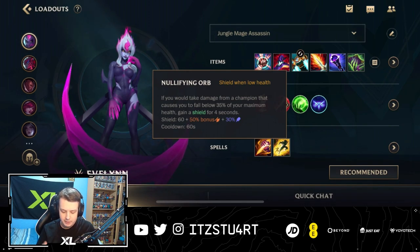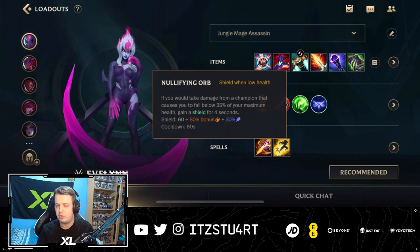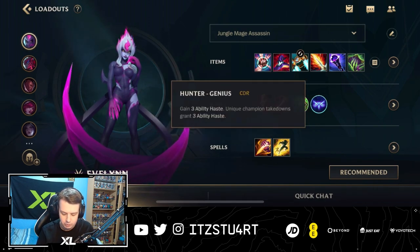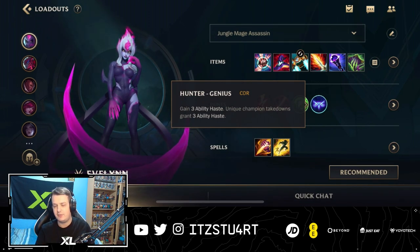The next rune is Nullifying Orb, which gives you an extra bit of a shield. With Evelynn you like to jump onto the back line so you will be taking quite a lot of damage sometimes. Nullifying Orb gives you that extra shield when you're low on health, just to let you survive a little bit longer, and it also scales with AP. This can be swapped out for Hunter Titan if you want some tenacity and extra health, or Bone Plating which is another good one. For our final rune, Ability Haste with Hunter Genius — being able to stack a lot of ability haste means Evelynn can use her abilities more often, go invisible, use her taunt with her second ability, and look to go in as much as possible.